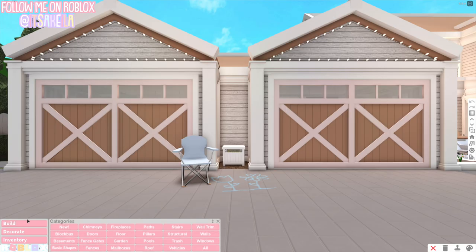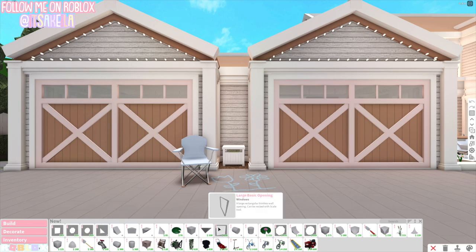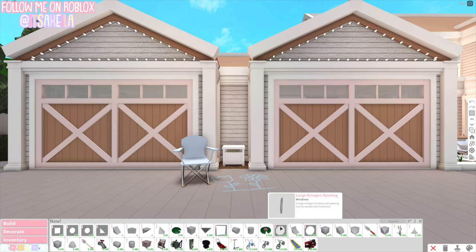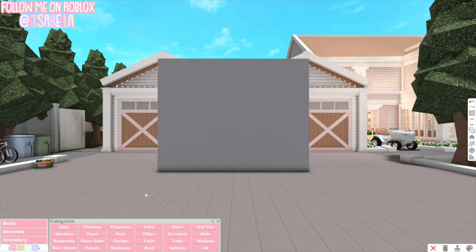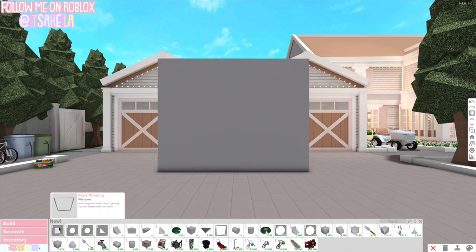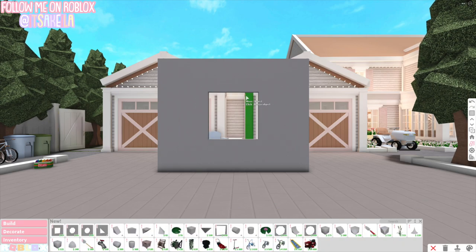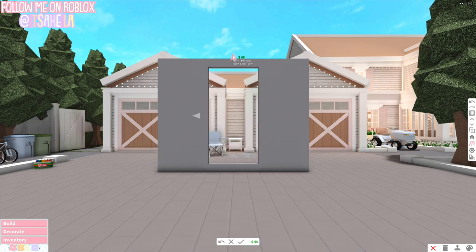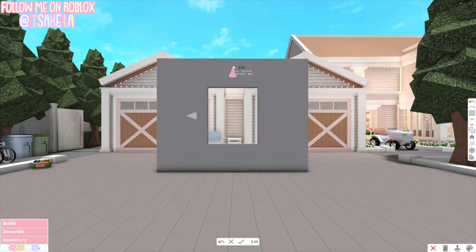So we are in build mode. Let's go to the new category. Here are the new openings, which are windows. We have a basic square, an octagon, a round one, a triangle one, a large basic opening, a large octagon opening, and a large round opening. Let's place a wall down and test them out. Using the resizing tool, you can make it super big — it could take up the whole entire wall — or get really, really small too.